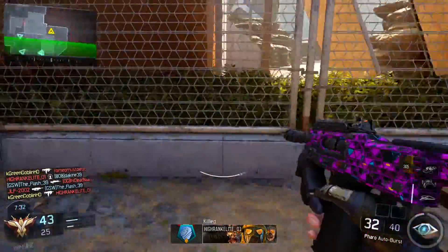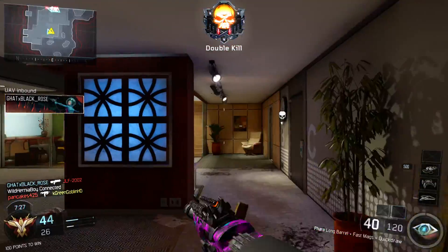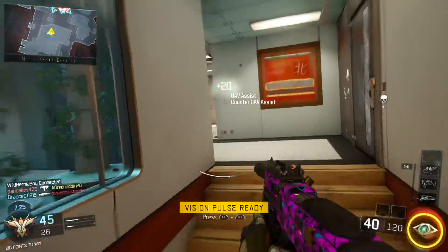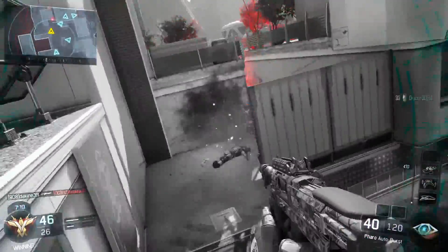The class I have for this has some very deadly attachments. Usually I have three attachments, and today that is the case again. The three attachments I'm rocking with the Pharaoh are going to be the long barrel, the quick draw, and the fast mags.